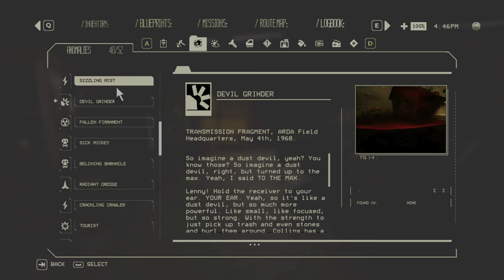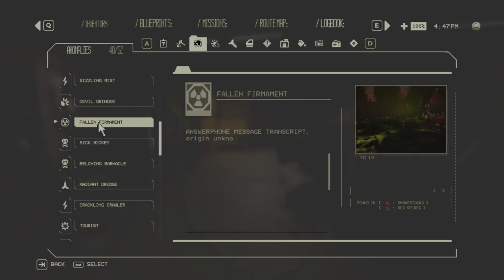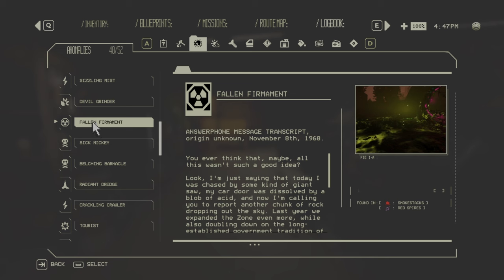The Devil Grinder is a red circle on the ground found only in zone three — it deals heavy damage to your car, so avoid it. Then the Fallen Firmament, also zone three only: big pillars fall from the sky and when they hit the floor they release radiation damage that spreads outward.